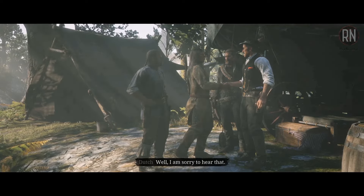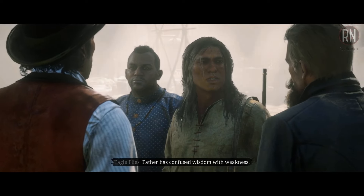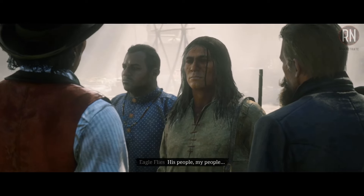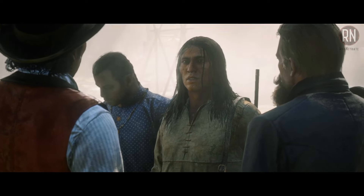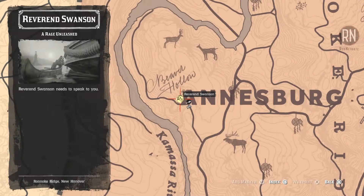Unlike other trinkets and talismans, the Owl Feather Trinket doesn't require you to hunt any legendary animals or source any rare materials. Instead, you must complete a special objective in an optional mission given by Rainsfall during Chapter 6. Before we get onto that though, you first have to complete the mission that I'm on right now, which can be started by visiting Reverend Swanson at the Chapter 6 Gang Camp in Beaver Hollow.